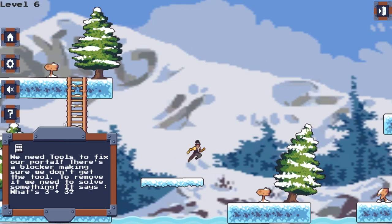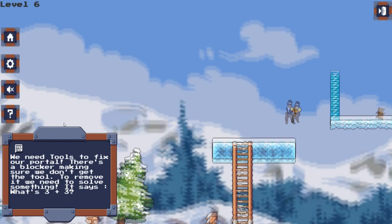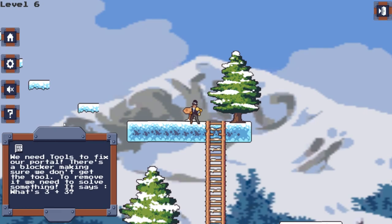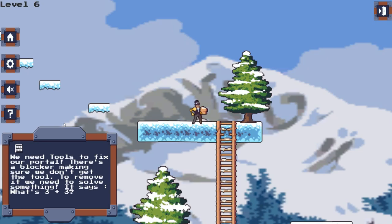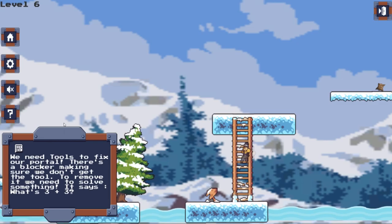So this is the blocker. We can try to jump on it, but there's a blocker — it says 'what's 3 plus 3,' so we have to solve that. You might think to press 6 on your keyboard, or type 6, or jump 6 times, or move left 6 times — no, it's not like that. It's all visual. You see the level is strangely shaped like a 6, so what you do is just jump on the 6 in the level. You hear a beep and the blocker is gone. Now let's collect the furp.